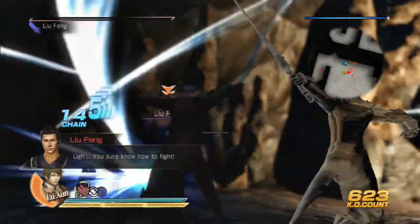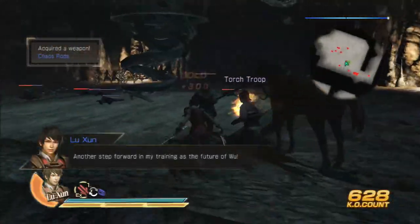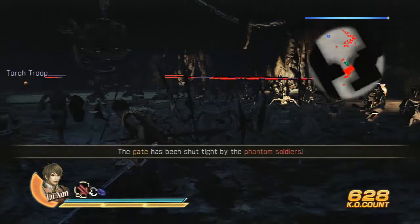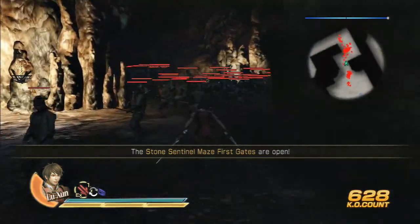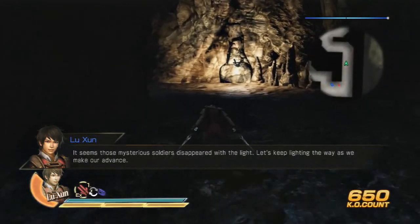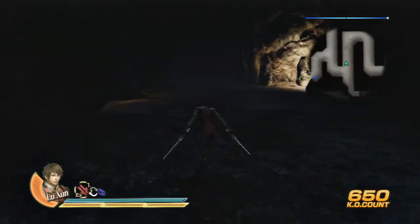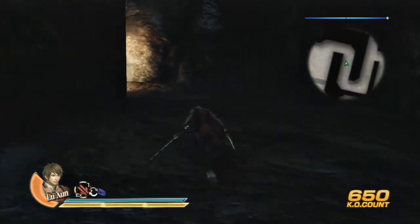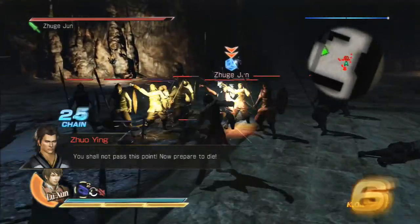I actually dig the map design in this game a lot more than 7, though. Not that 7's was bad, really. So I guess I just have to guide the torch guys around here. I might have to kill some of these guys. You still get a little mini-map here, so you can still see around, really. I'm probably going to go the wrong way though. Okay, here's the second one — so I guess I went the right way. It's probably not that complicated anyway.